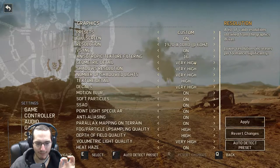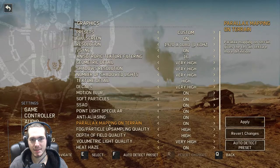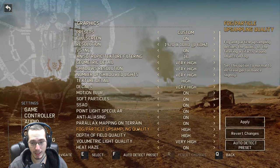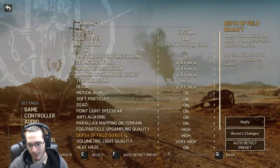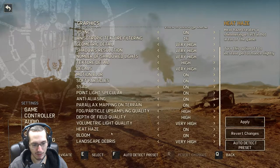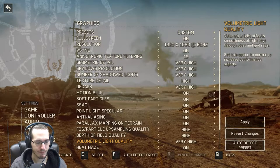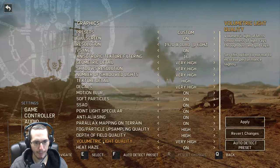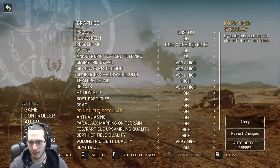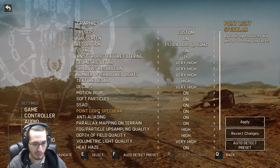It has a lot of really nice detailed stuff in it that I like — like parallax mapping on terrain. I don't want to say it's tessellation, but it just makes the terrain itself more defined. Fog particle upsampling quality — something tells me that might hit my frame rate. Depth of field, volumetric light, heat haze — I'm hoping that doesn't take a huge hit on performance. Bloom, landscape debris — it's not just your very basic texture resolution, shadow resolution, ambient occlusion. It's actually a pretty decent list. Dynamic light sources will glint off shiny surfaces.